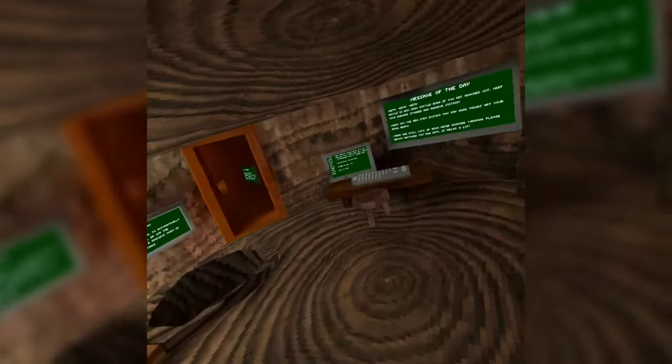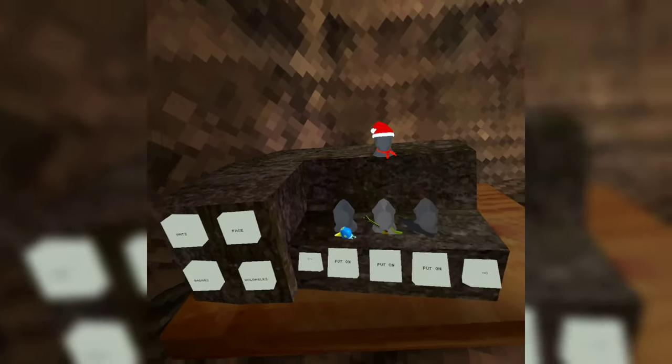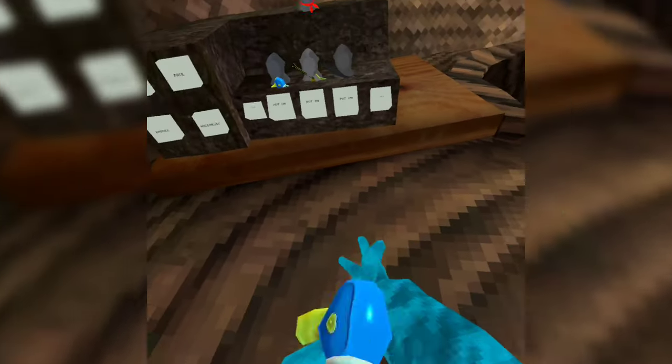Yo, what's up y'all? It's Bray6x here. Welcome back to another video. In today's video I'm gonna be doing a gorilla tag glitch one of my friends showed me. So basically what you do is you hold up ults and you go over to your purple gun and pick it up.